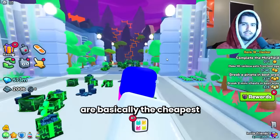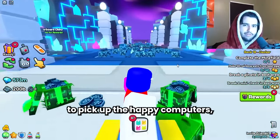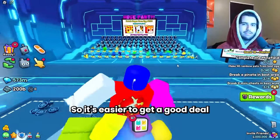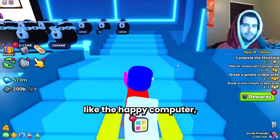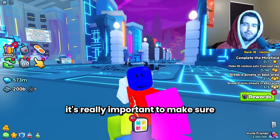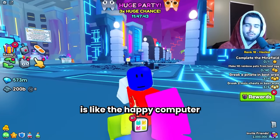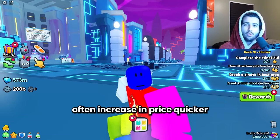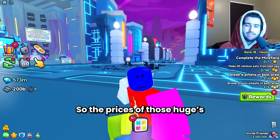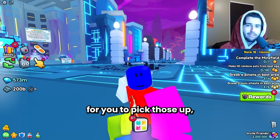All of these huges are basically the cheapest you're going to find. So if you are finding it difficult to pick up the happy computers, you should definitely look into those because oftentimes inflation falls behind on them. It's easier to get a good deal compared to something like the happy computer. When you do begin to buy things during inflation, it's really important to check other huge prices. Sometimes the more traded huges like the happy computer or the happy rock increase in price quicker than stuff like the goblin, peacock, or colorful slime.